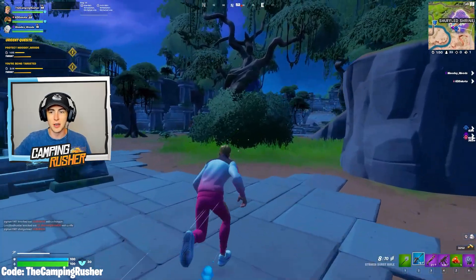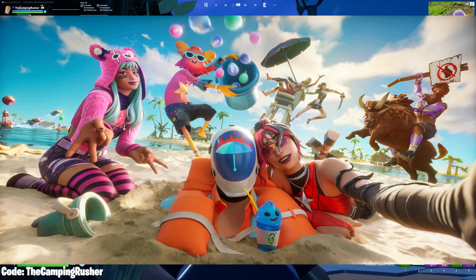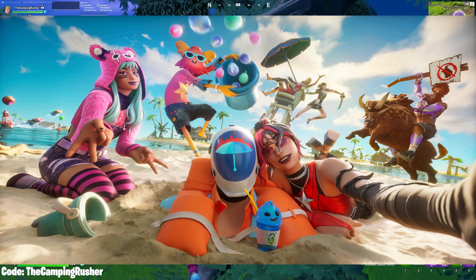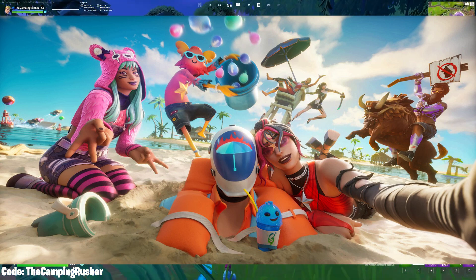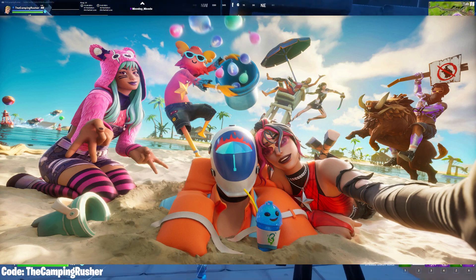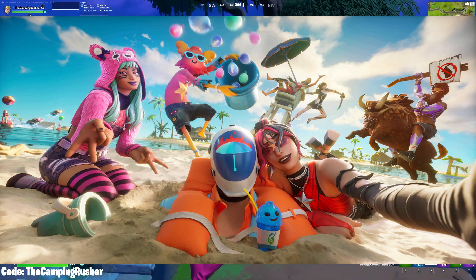First, we've got the official loading screen — the key art for the summer event. You can already see some of the new skins in there. They crushed it with the skins. We've got some good original skins. We see Skinny Guff — I believe he's Unstuffed Guff. That's the official name of this guy.